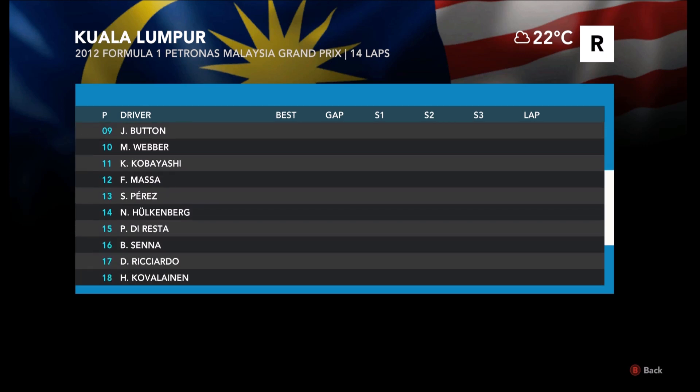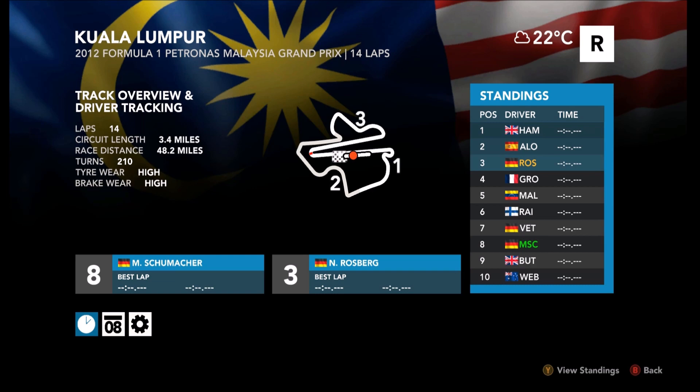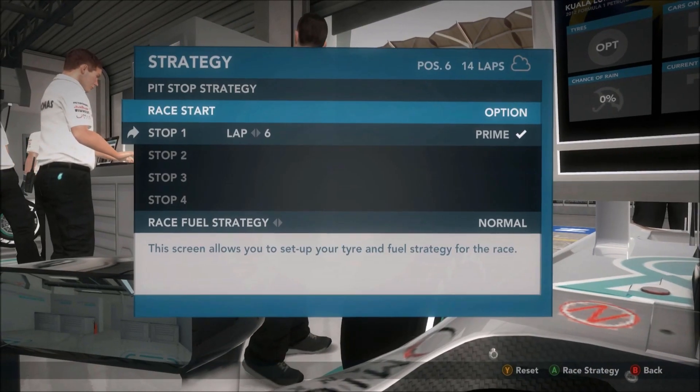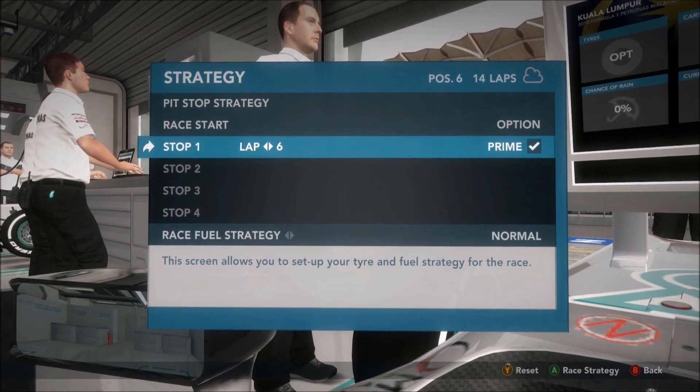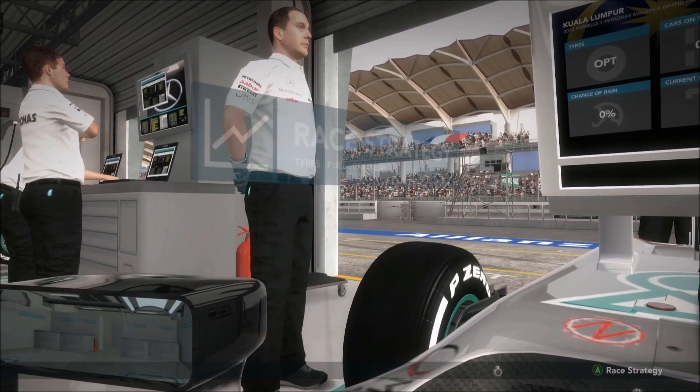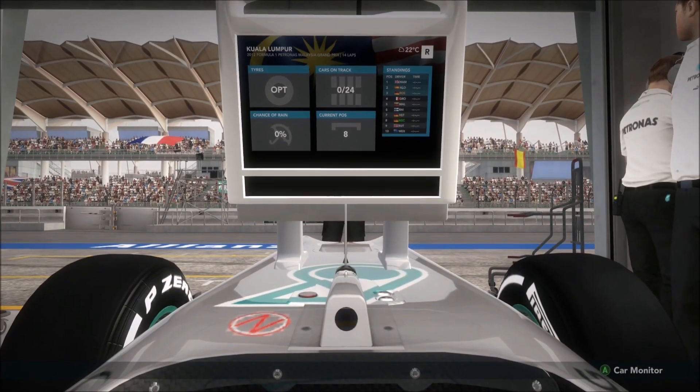Massa in 12th, Perez, Hulkenberg, Di Resta, Senna, Ricciardo, Kovalainen, Verne, Pic, Petrov, Glock, De La Rosa and Karthikeyan at the back. So the usual people at the back. I hope you all enjoyed the first episode of this series — not a lot happened in it, which is unfortunate. There's the strategy then — normal fuel strategy — so without further ado, let's get on with the second race of the season.